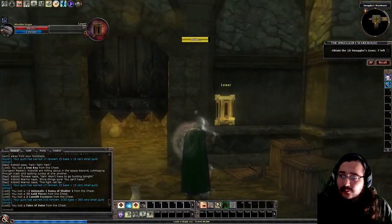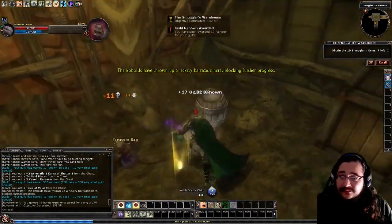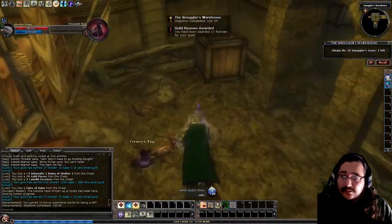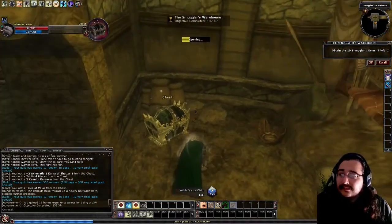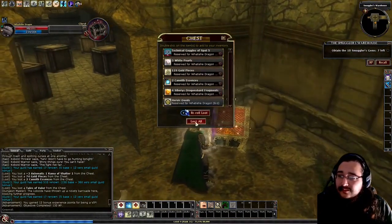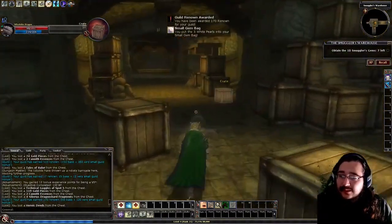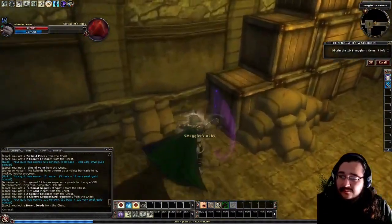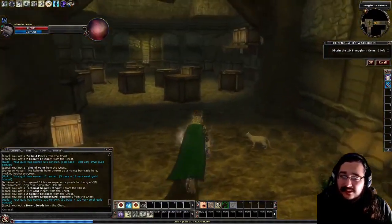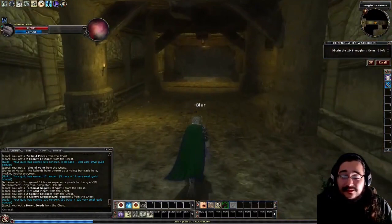Through here there should be at least one more barrel. There's a little rare spawn — Dr. Chiku — no barrels in that room, but we got the rare spawn and a nice little chest with some technical goggles, which is pretty handy. No more barrels there. We'll head down the other way through this spider-infested corridor. Make sure you don't miss that barrel that was behind there — there was a smuggler's ruby in it, so we're nearly halfway through.